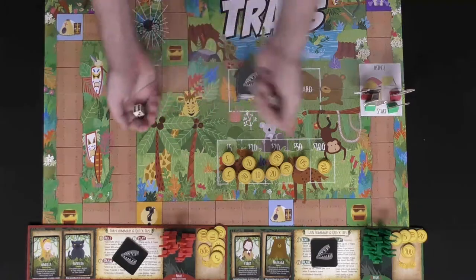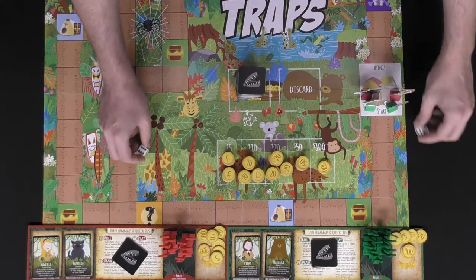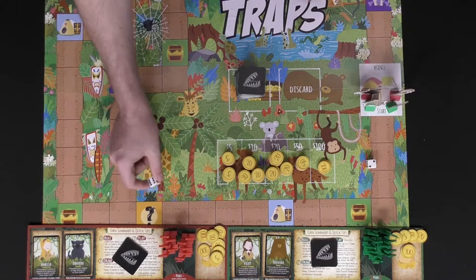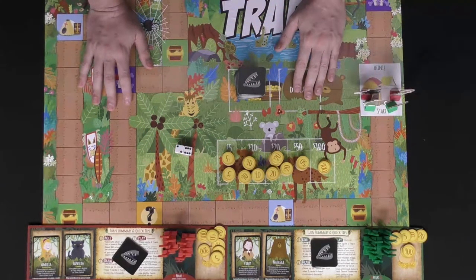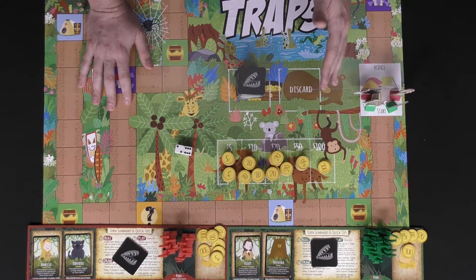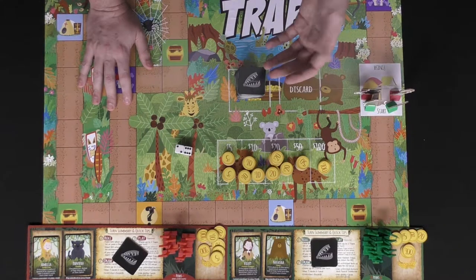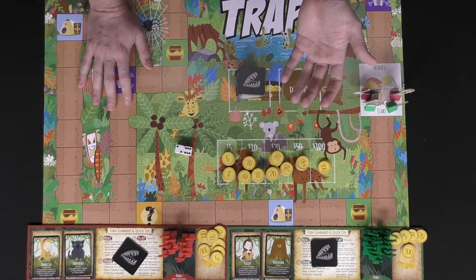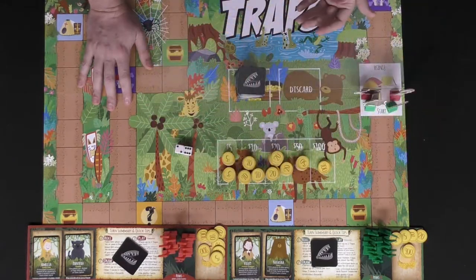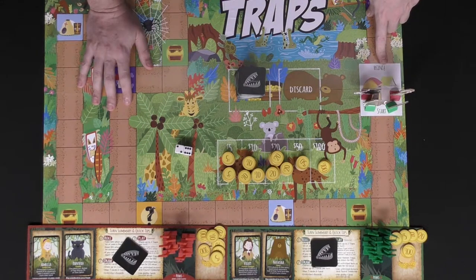To begin the game, each player will roll a die and the player who rolls the highest goes first — so in this case red would begin. On your turn you'll take part in three phases of play: you'll roll, you'll draw, then you'll play cards, and then you'll pass. After you've passed, the next player gets a chance to go, and it continues until somebody gets all the way across the board to the finish line.